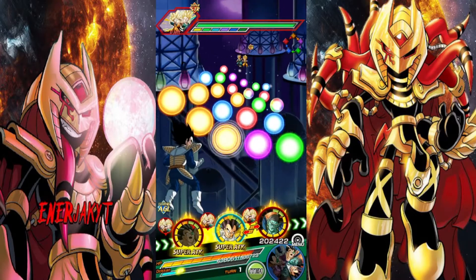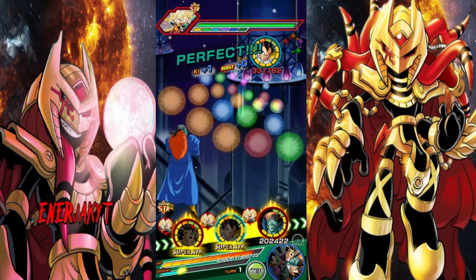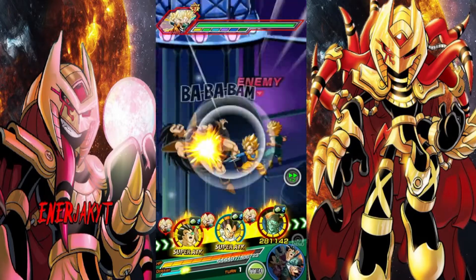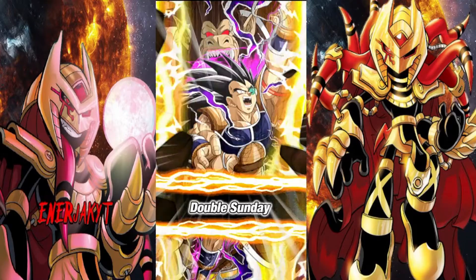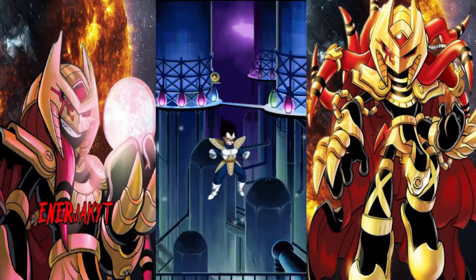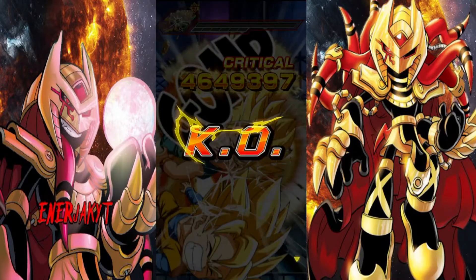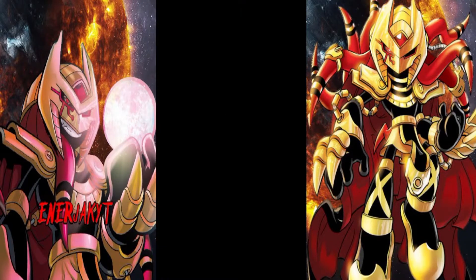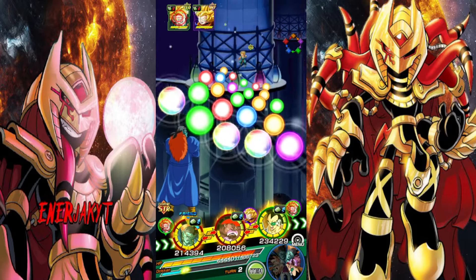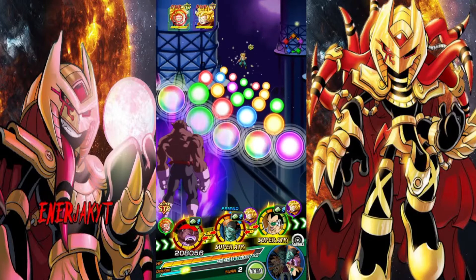Let's go ahead and see how much damage he's going to do. This is with 30% support because he is on Space Traveling Warriors. Two mil. Well, that's better than one mil. And he was over 200k defense right there. Then Vegeta at 3.7. Mind you, this is without the 80% buff that he gets — so do keep that in mind. That buff is not active there at all.